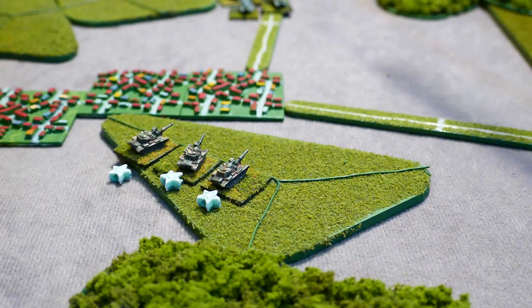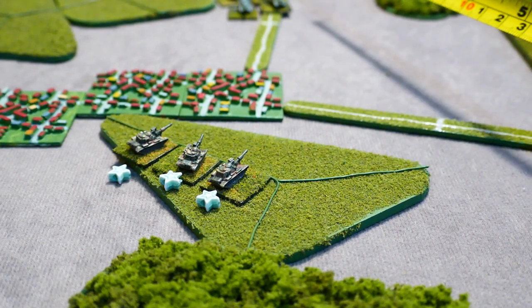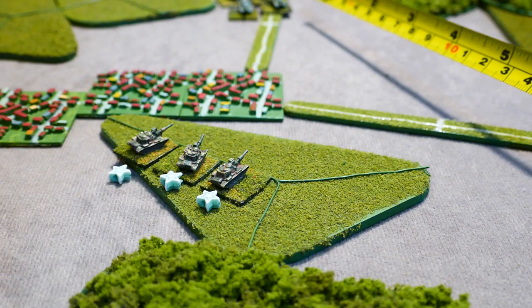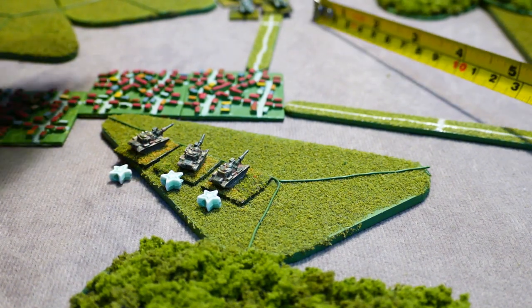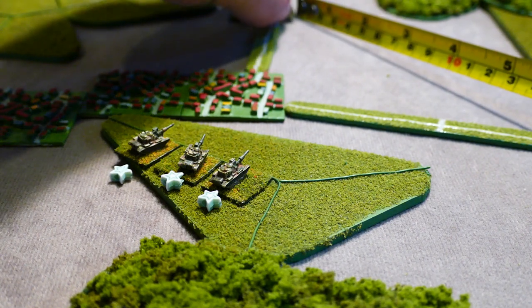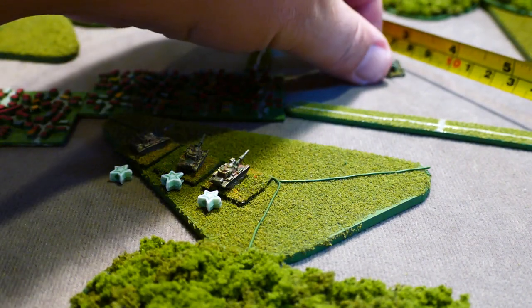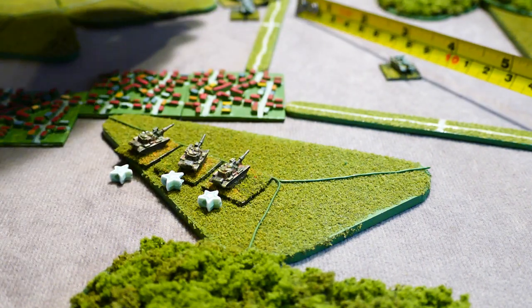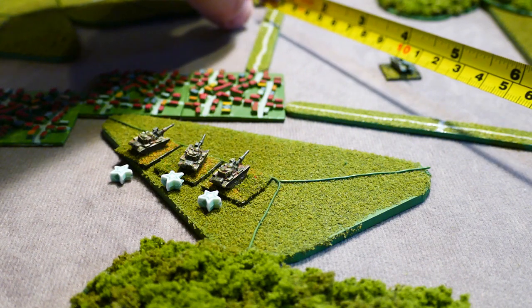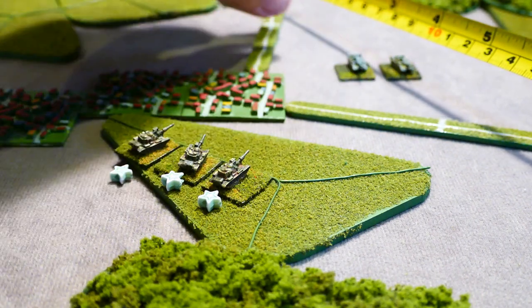Now it's the Soviets' turn. The T-64As have a move of 9 with a rating of 90. The lead half company moves wide of the town to make sure there's room for the others. Because the M60s only have hold fire markers, they can't interrupt the T-64A's movement.